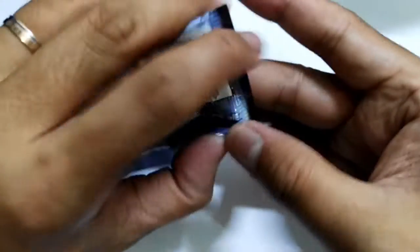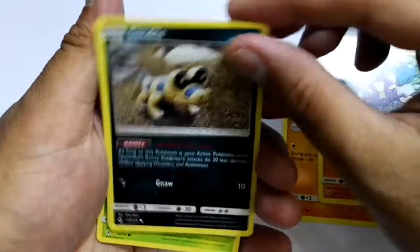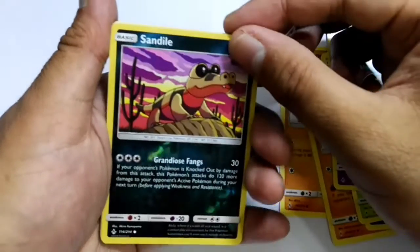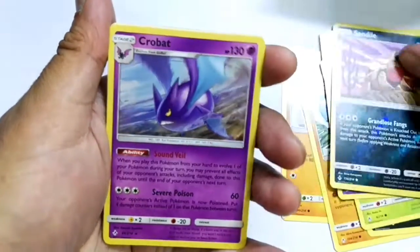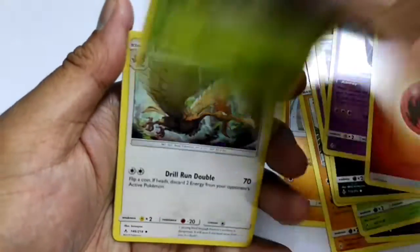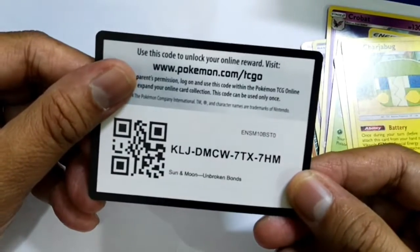Alright, those are my two packs. I still have one more pack — let's crack it open! Come on, give me a nice GX or rare card. Alright: Cubone, Chrome, Rover... oh my god, Sandile! Oh my god, Sandile! And Crawdaunt, back Energy, Whirlpool Bell, Furrow Charge Album. And this is the code card.